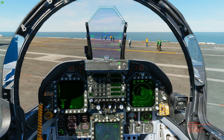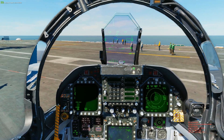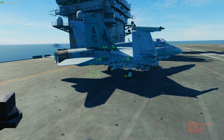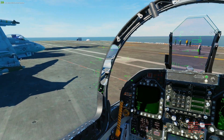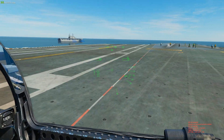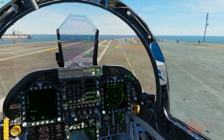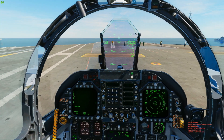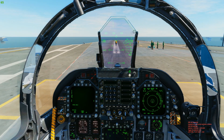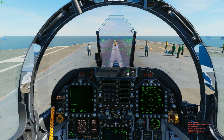As always, take off the chocks, chief — remove the wheel chocks, never fails. Copy, wheel chocks are now removed. We can taxi on over. We do have an AI wingman, so we'll see how well they do to protect us. We're going to go pretty deep into enemy territory, so I expect to run into both air and ground threats.